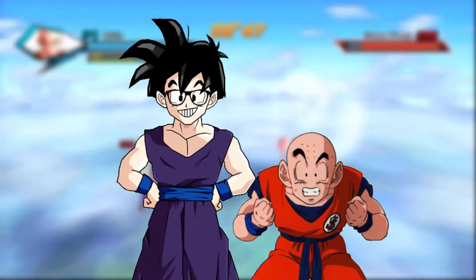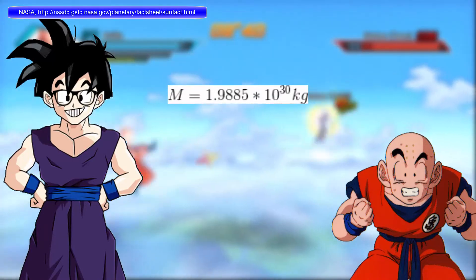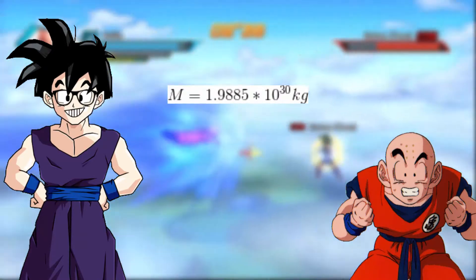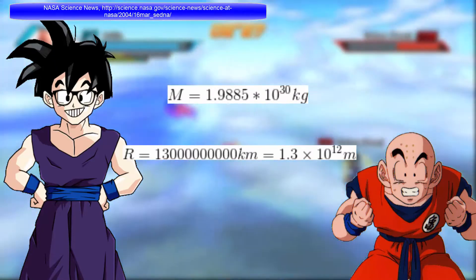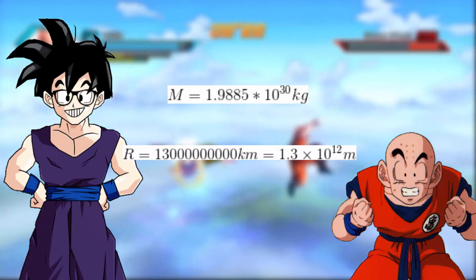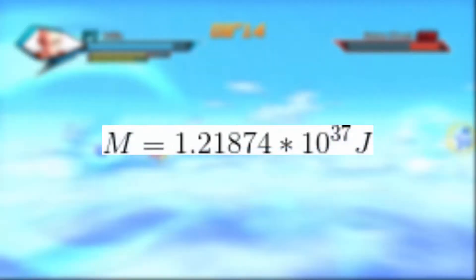Can we try it on a solar system now? We can apply the same formula to the solar system. The mass of the sun consists of 99% of the mass of the solar system. As for the radius, the most distant object discovered in the solar system is a dwarf planet called Sedna, which is on average 13 billion kilometers away — so that will be our radius. Plugging in those numbers, we get that the energy required to destroy the solar system is 1.219 × 10³⁷ Joules.